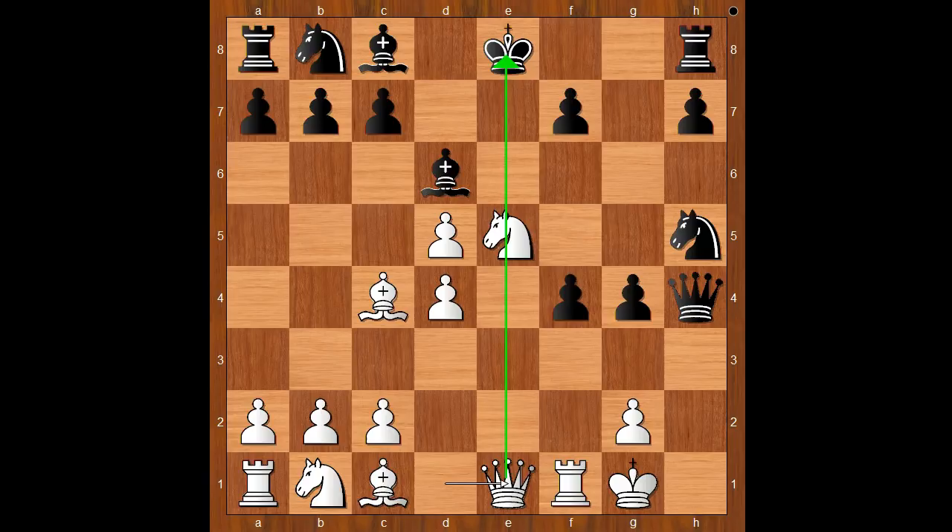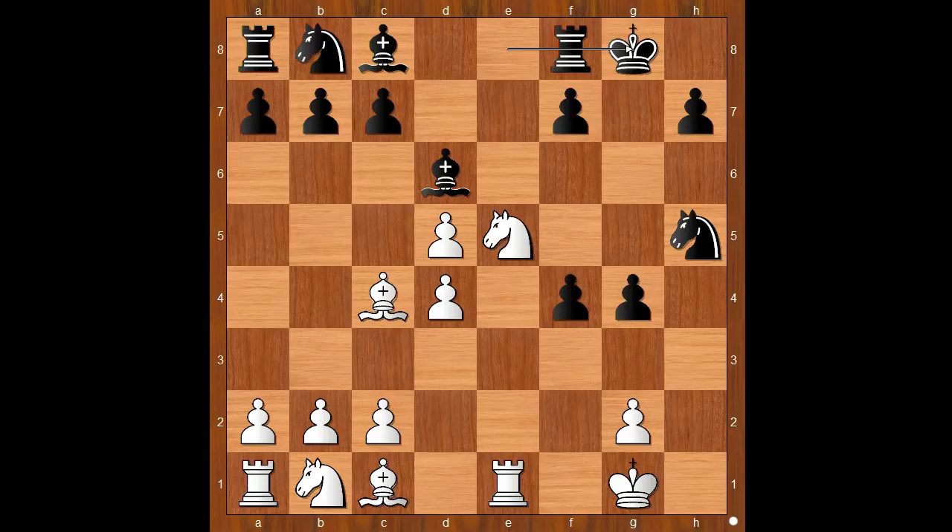Allapin played queen to e1. Queen takes queen. Let's take it back — if g3, then knight to g6, and black is slightly unpleasant. Back to our game: Rosencrantz played queen takes queen, the best move. Rook takes queen. And Rosencrantz castled kingside too. Black is a pawn up, but white has a strong center.